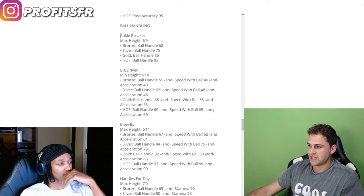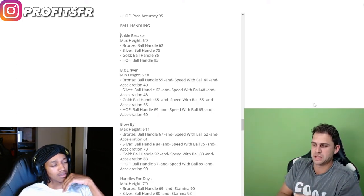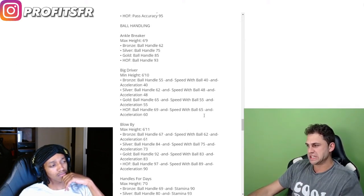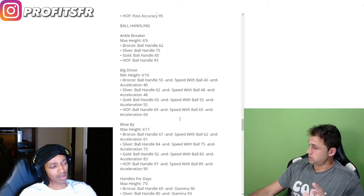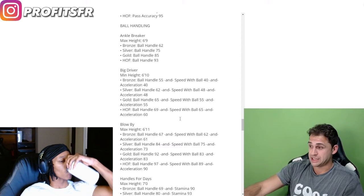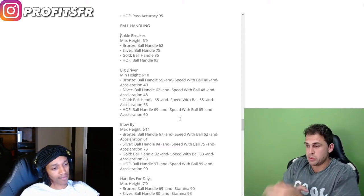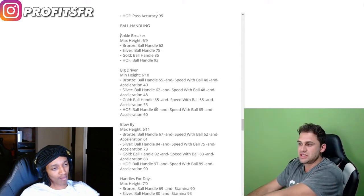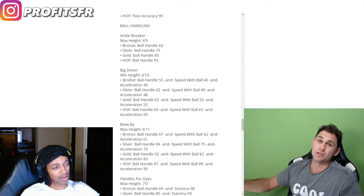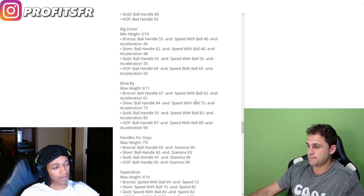Big driver requires three different attributes: ball handle 69, speed with ball 65, and acceleration 60 for bronze. This is one of the first badges requiring three different attributes. There are going to be some with three attributes in the 90s. But remember, these seem like low ratings because this is for big men — 6'10" and above. This is for your Giannis build. If you want big driver, you've got to hit those attribute thresholds.